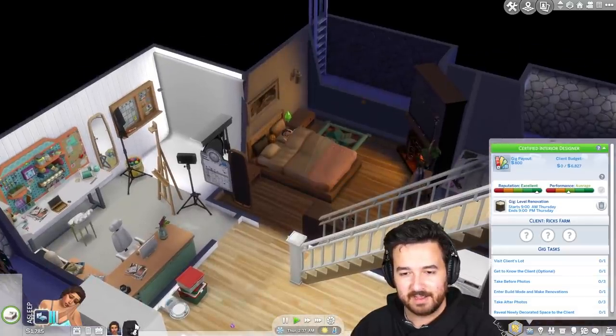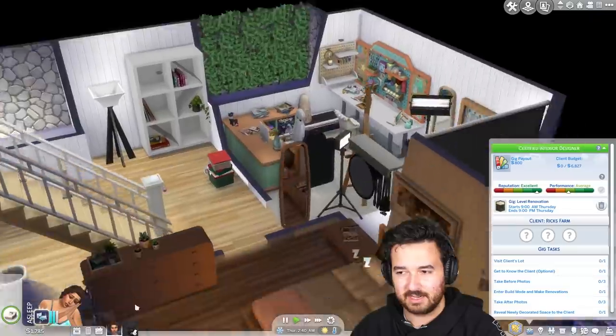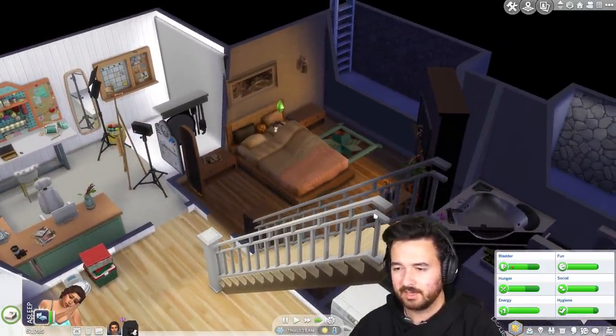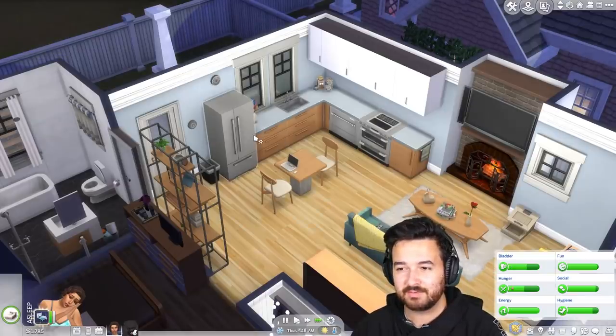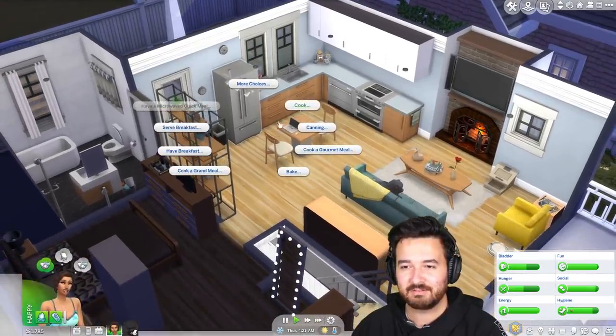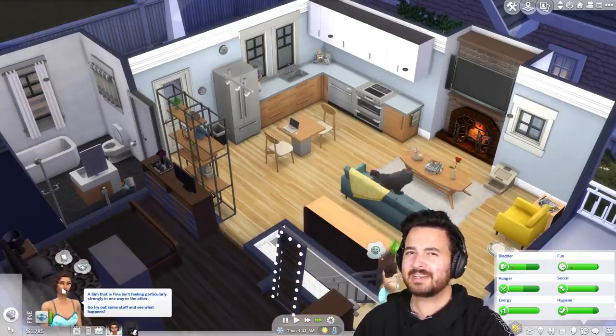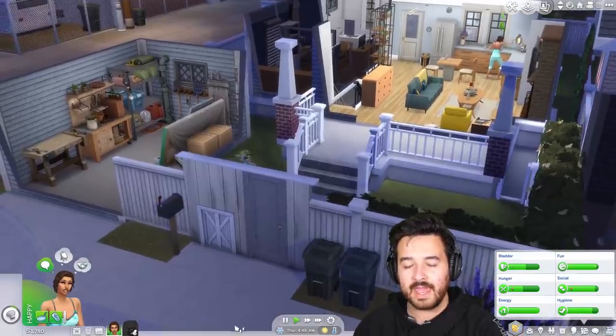Hazel's having a sleep, Hagrid is up. We're just going to fast forward time until the morning because her needs are all good - she's a little hungry. We don't have the simple living lot trait on, so we can actually just cook whatever food we want. Let's go ahead and have some pancakes - let's have something nice for breakfast.